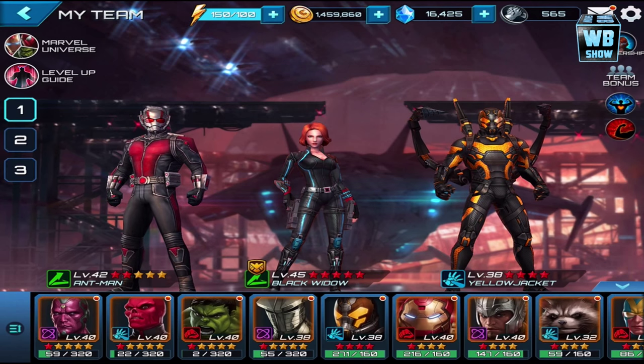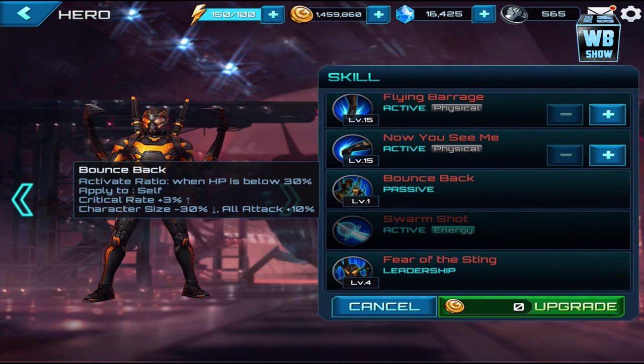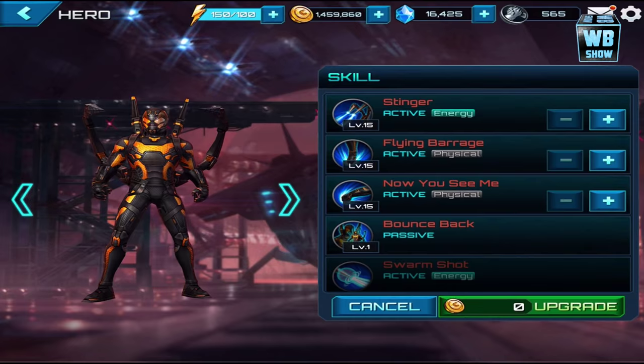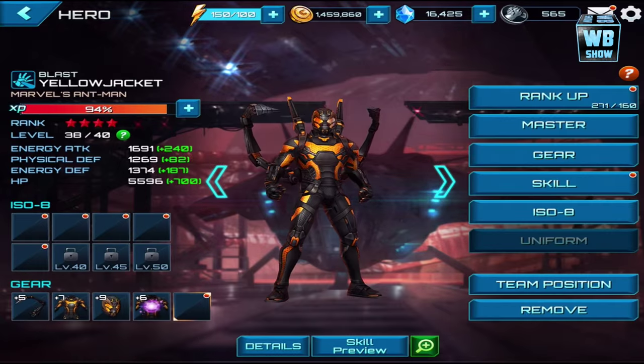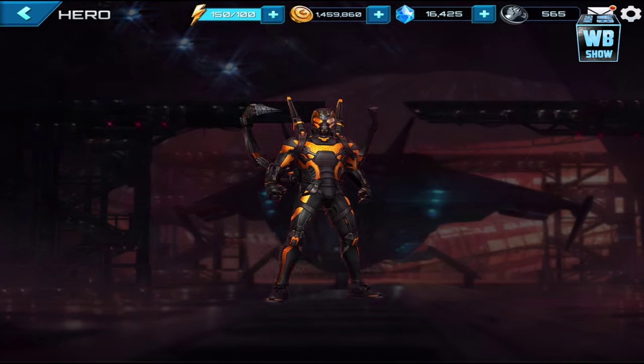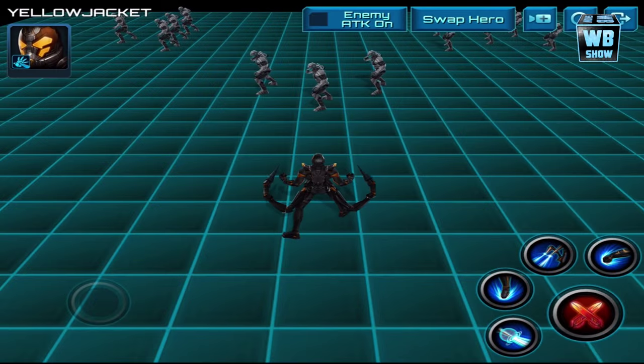One of the reasons why I love using Yellow Jacket is because of his skills. He has swarm shot, bounce back, now you see me and now you don't, flying barrage, and a stinger. Sometimes his attacks are physical — I don't remember exactly which physical attacks he has. Let's go check it out together. It's amazing.